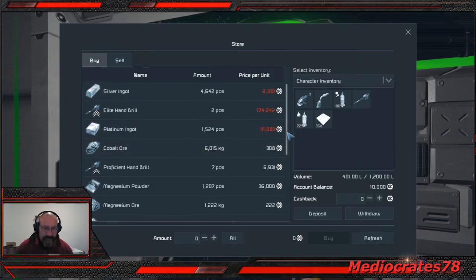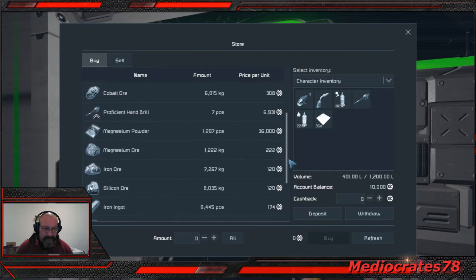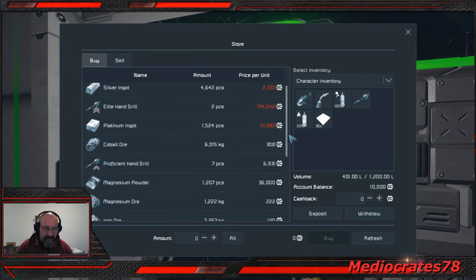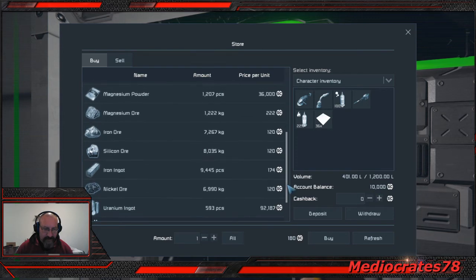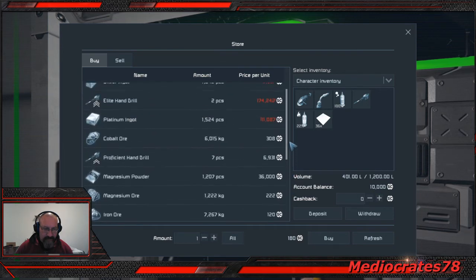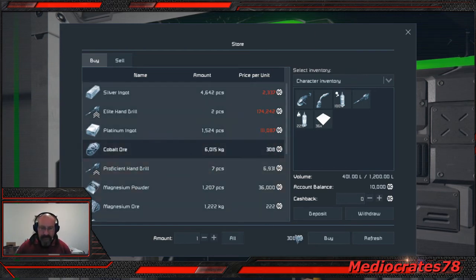Cobalt ore? They're not selling cobalt ingots. Magnesium ore as well — I could probably use some of that too. I'm not too sure exactly how much that's going to refine down to, but I need six. How much can I get for my 10,000?